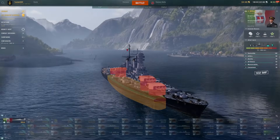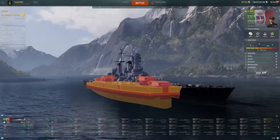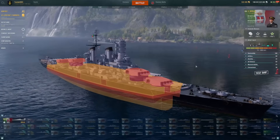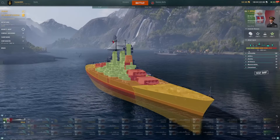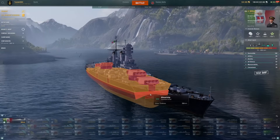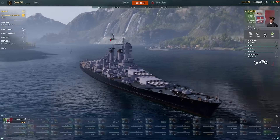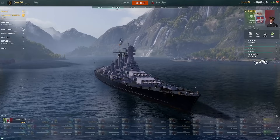Looking at the citadel, it sits below the waterline with a very strong turtleback — not easy to citadel at all. That is a very thick turtleback. I don't expect to get citadeled very often; I think the only way it could happen is if someone goes through the nose like a Yamato shot right through the bow, or gets a good plunging fire through the deck. In all my time playing, I've not been citadeled once.